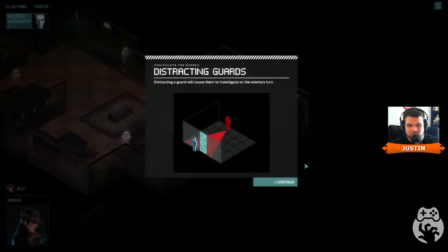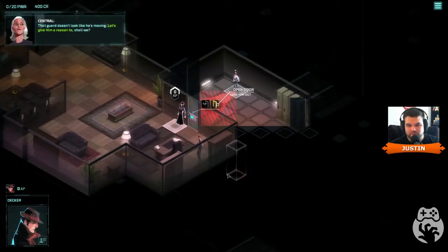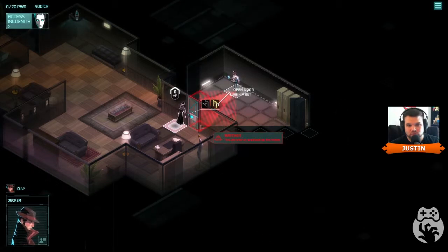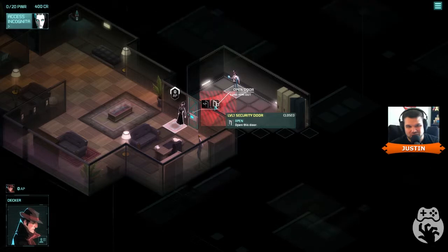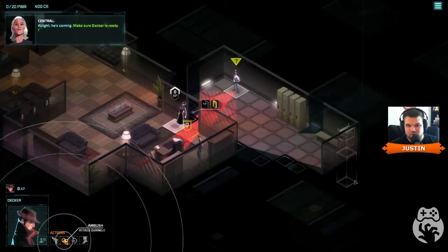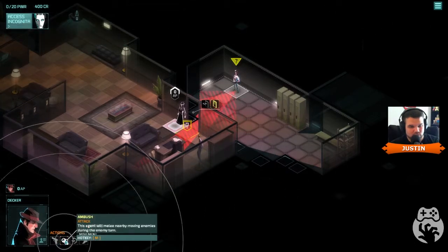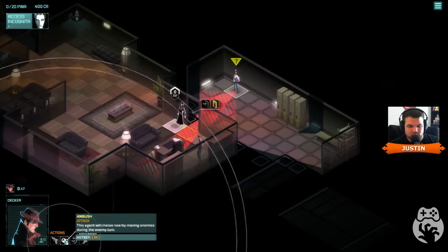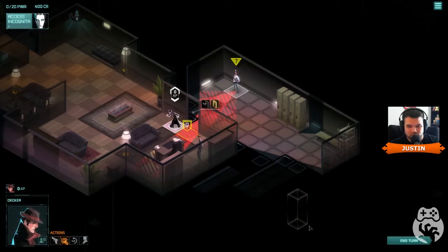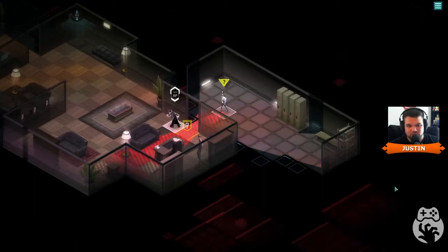We've got a guard through the door who doesn't look like he's moving. Let's give him a reason to. We open the door and he's coming — make sure Decker's ready for him. Agents will melee moving enemies during the enemy turn — an ambush. Digging it so far.